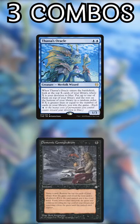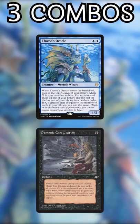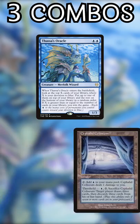Number two: Thassa's Oracle and Demonic Consultation. The opponent is going to empty their library with Thassa's trigger on the stack, making this a tough combo to stop. Counterspells work, of course, but you can also let Consultation resolve and force the player to draw cards and die.